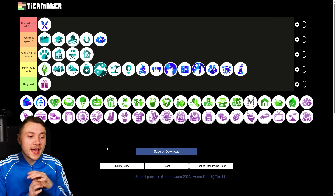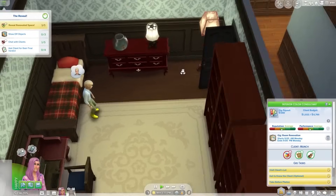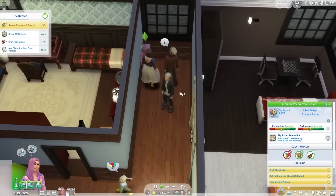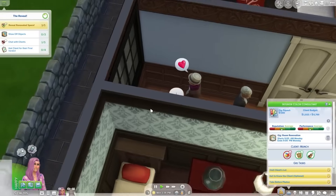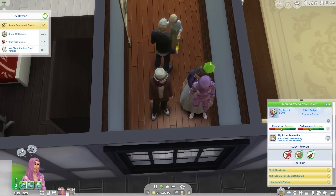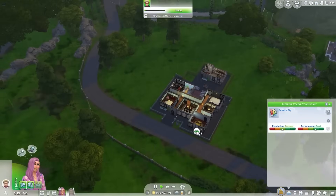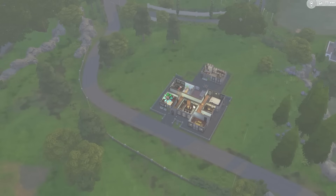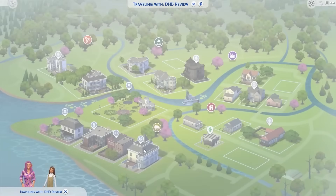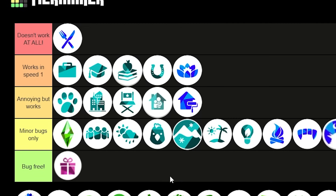Dream Home Decorator — not as bad as Dine Out. The problem isn't build mode itself; it's when you go into the career gameplay and try to do house tours. It's implemented so sloppily: lots of pathing issues, Sims don't give reviews properly, issues turning up at and returning from lots. It's unfortunately a bit of a broken career — you can still use it, it's just immersion-breaking and annoying. Annoying but works.